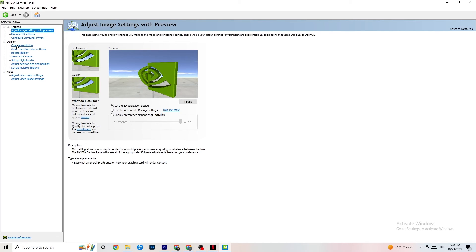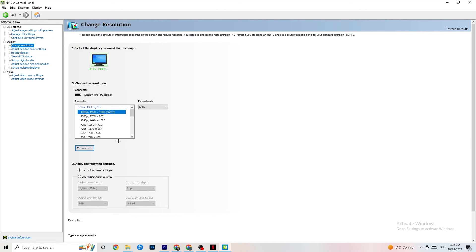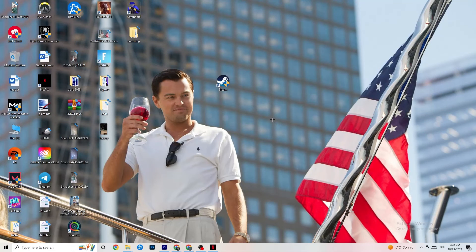Also in the NVIDIA Control Panel, go to Display, then Change Resolution. Make sure your monitor resolution matches your in-game resolution — for example, if your game runs at 1920 by 1080, set your monitor to 1920 by 1080 here as well using Customize. Once you're finished, close this.